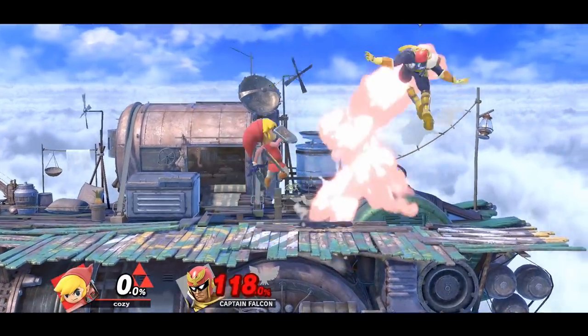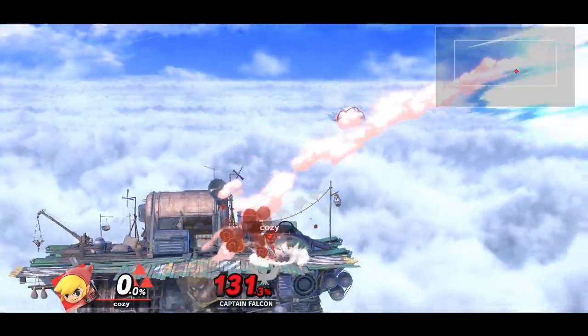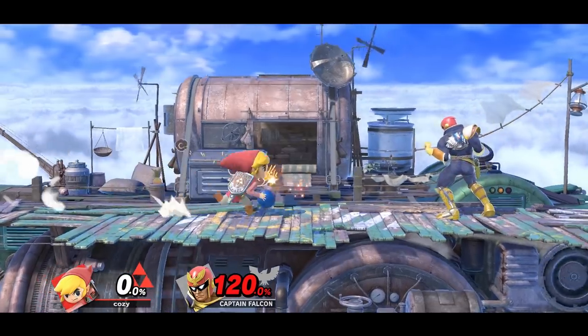Toon Link has a pretty cool kill confirm off a boomerang, as well as bombs. By placing yourself at the right spot, you can connect a projectile hit into an aerial like forward air or up air.